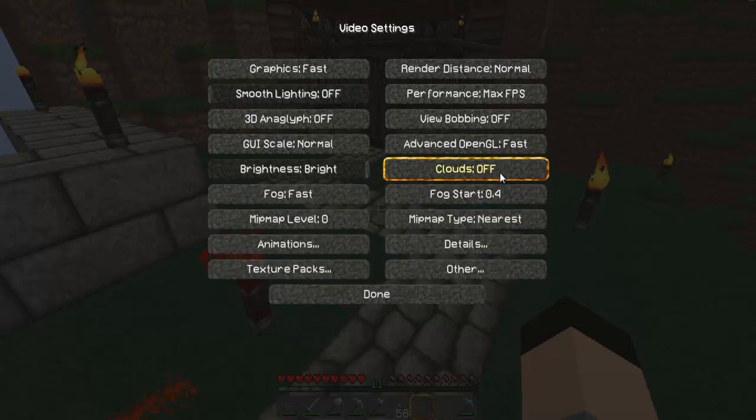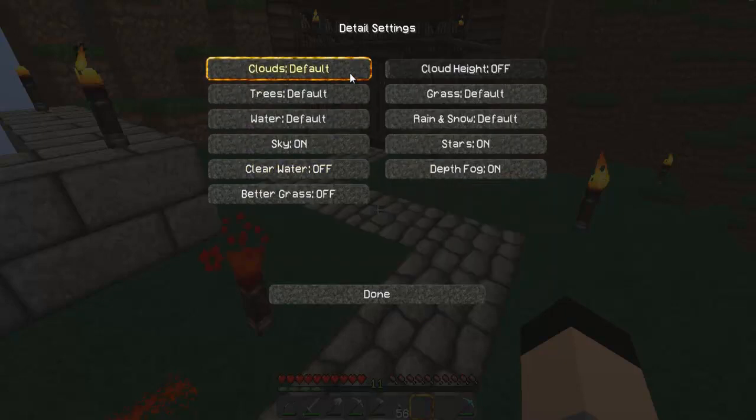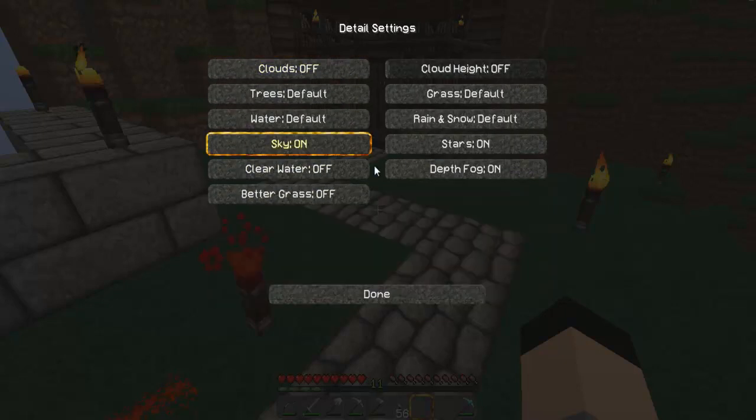Clouds — you can turn that off. Fog start: I recommend 4 to 2, not 6 to 8, because it actually causes more particles. Clouds — turn those off. Go to Detail Settings.